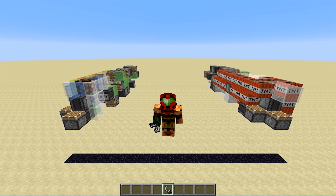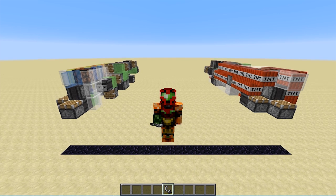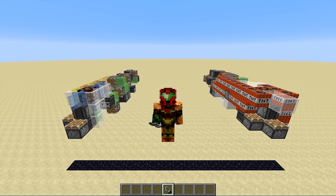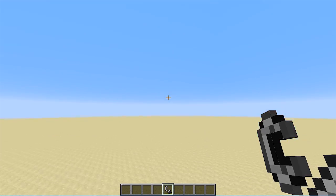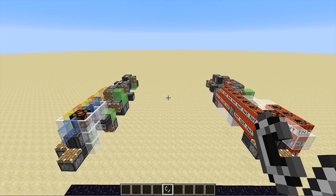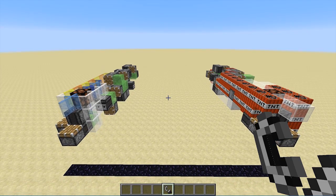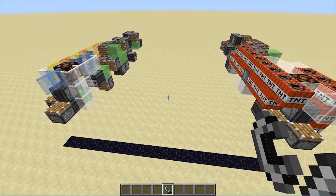Hey guys, Cube Hamster here and welcome to a new redstone video. It has been an incredibly long time since I uploaded something — I was kind of burned out with Minecraft, that's my excuse. I was busy with other stuff, but this week I had some inspiration after Peter Zhang, another redstoner, released a video on a movable seven-segment display — a flying machine that displayed the steps it took with a bunch of feed tapes.